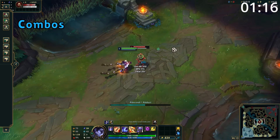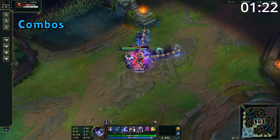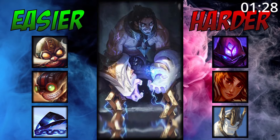For combos, a good go-to is to use E into W and attack. From here, follow up with your second E into an attack, into Q, and then spam out the rest of your attacks. For matchups, Silas is great into longer-range champions, easily dashing onto them, dodging a skillshot, and bringing them down.